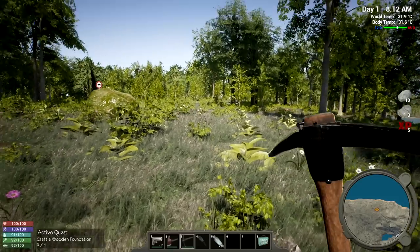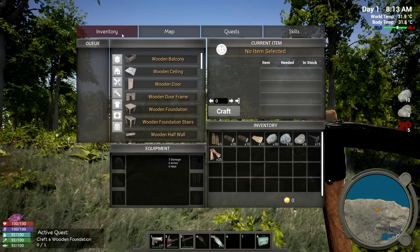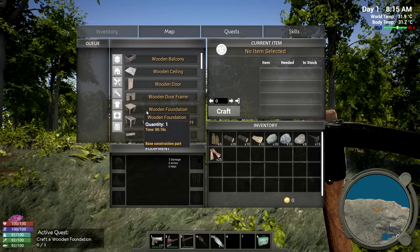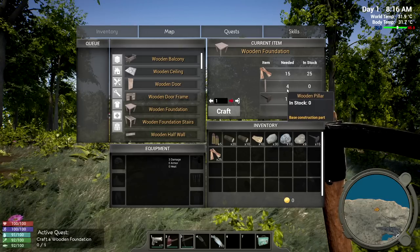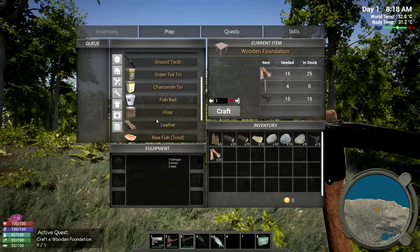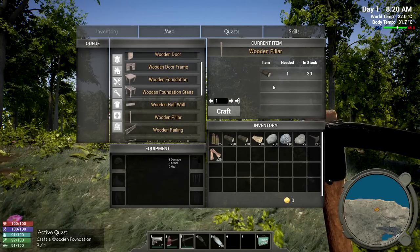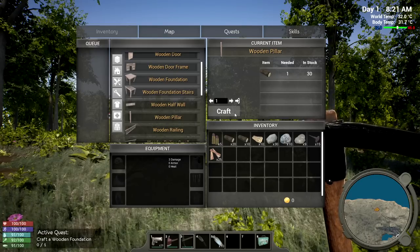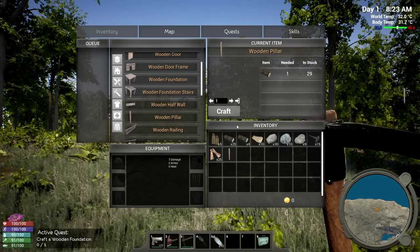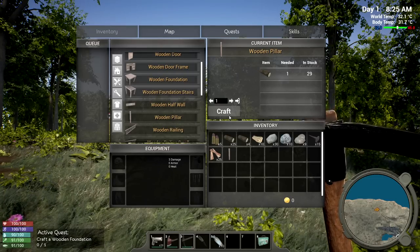The pickaxe does have durability - something to worry about. Next quest: 'Craft a wooden foundation.' I need some more wood and wooden pillars. Wooden pillars must be in the construction tab. To make pillars it takes one unit, with 30 in stock. I think I can craft up to 30 at a time. We're probably going to need four of those foundations.